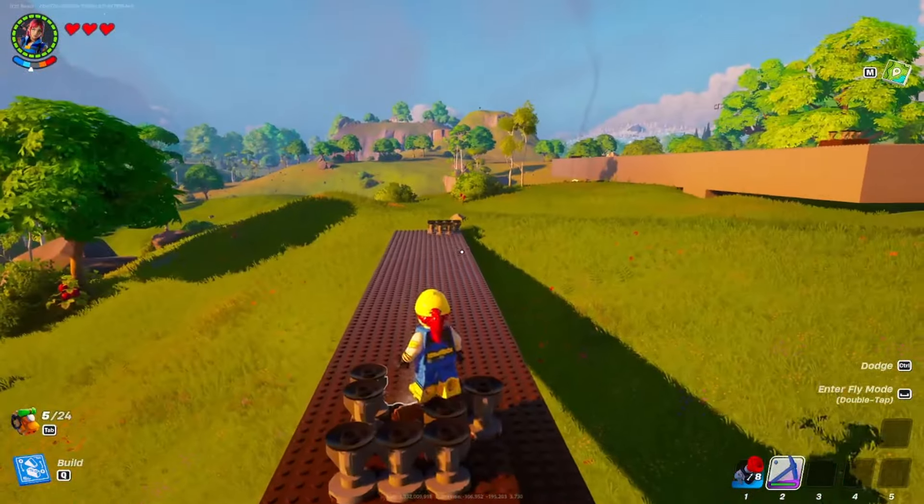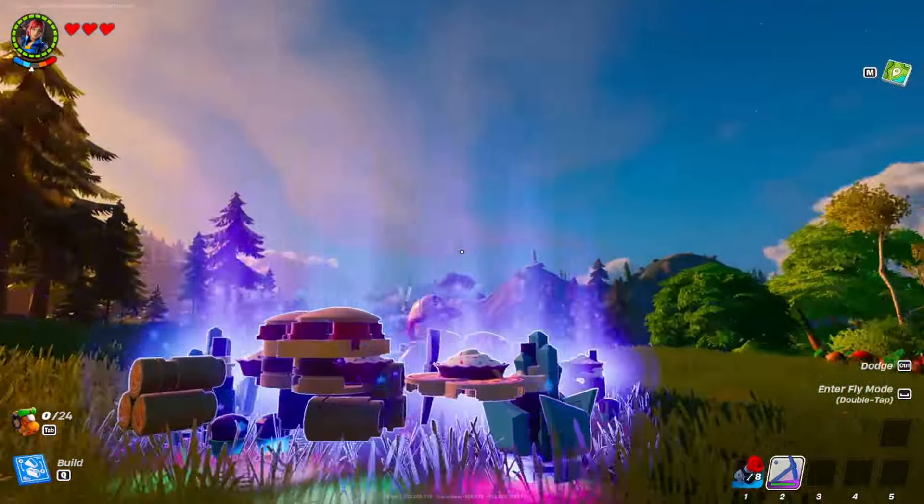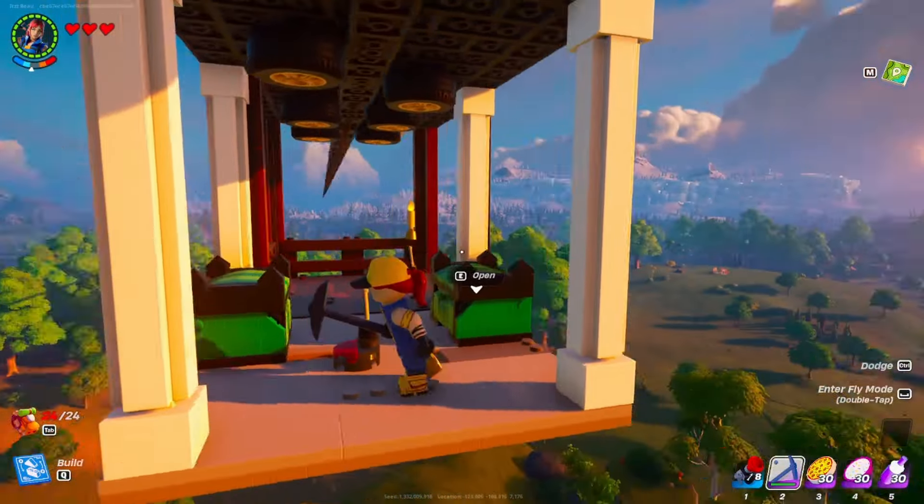From teleporting, which can get you from biome to biome, to duplicating items — here are 10 advanced tips and tricks inside of LEGO Fortnite.